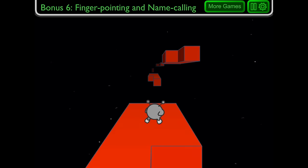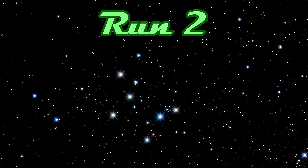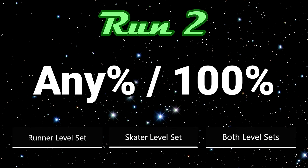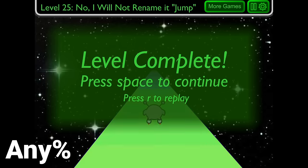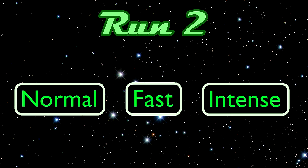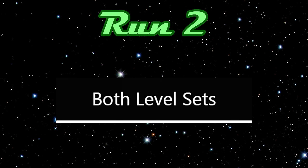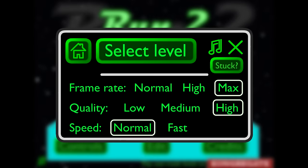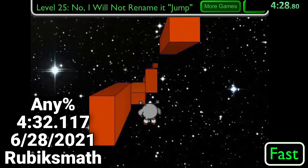The 6th bonus level also has a bonus in it which doesn't unlock anything but is still required for 100% completion. The 3 main categories — runner level set, skater level set, and both level sets — are split into any percent and 100% subcategories, where the player either completes only normal levels without collecting bonuses, or all levels while collecting every bonus. Like Run 1, Run 2 has Normal, Fast, and Intense Speed subcategories for runner and skater level sets. However, for the both level sets category, the game is treated as a new save file, where only Normal and Fast speeds are unlocked.